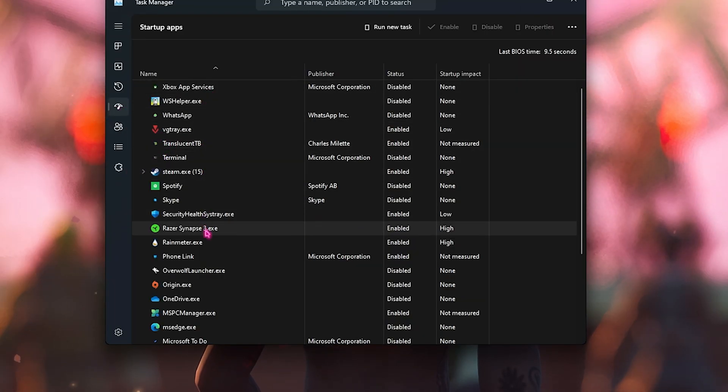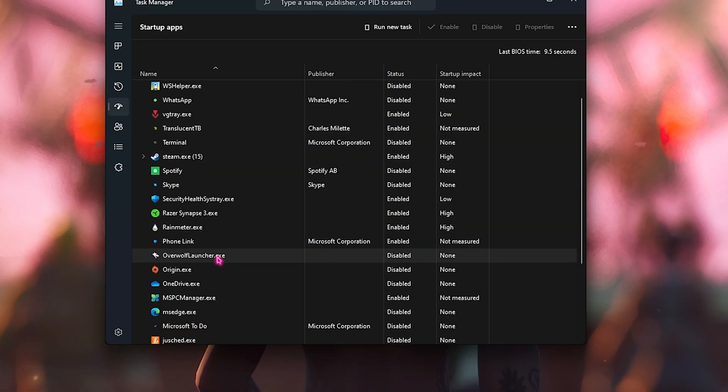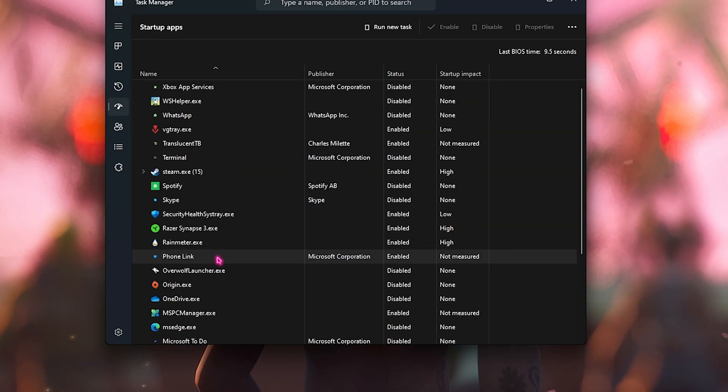Go to the Startup section and open Task Manager. Disable all unnecessary startup applications that you don't need when you boot your PC. This will save a lot of processing power from the start and ultimately reduce your boot time and increase your system speed. The fewer startup applications you have, the better your PC will work — but don't disable all of them, just the ones you don't need.